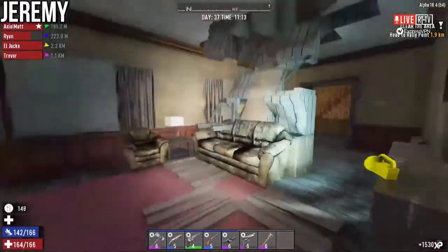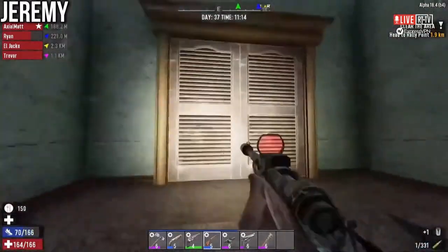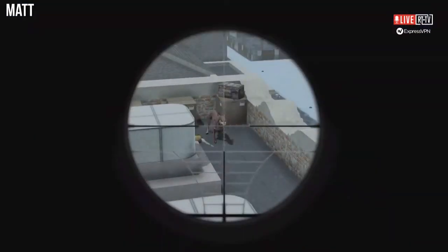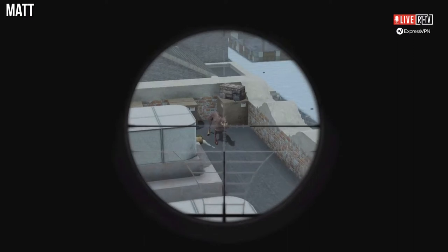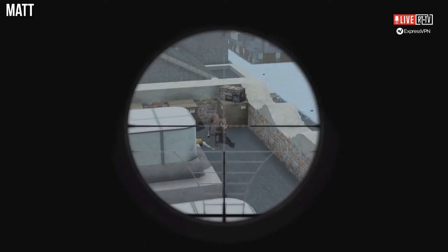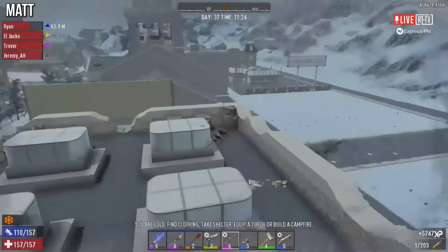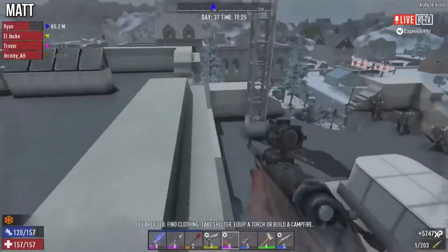Did this virus give dogs incredible jumping abilities? Yes — explains the dog on the roof. Clearly you haven't read the lore. The novel — I can't read anything ever again. From the creators of 'Dog on a Roof' comes 'Gerbil in a Chimney.'